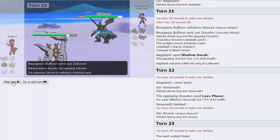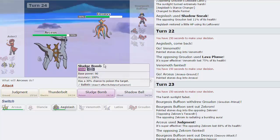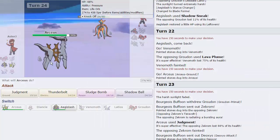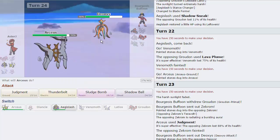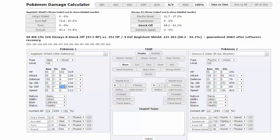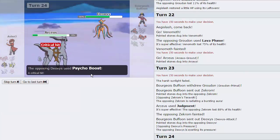He goes hard into Zekrom, which is interesting — because we're gonna knock this thing out. Now I think I just go Aegislash. Or do I just stay in and play off the roll? Life Orb max Special Attack naive nature Psycho Boost does 95% max — so if he knocks me out right here I lose. Can Aegislash even take the hit? We don't have defensive investment — we are Adamant nature. Psycho Boost does 41 to 48% so yes, we can. We know he's Life Orb. I think the play is just a Judgment — he's gonna go for Psycho Boost and he's gonna get yet another crit. So that's really annoying.